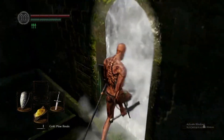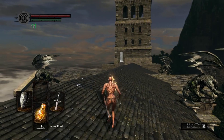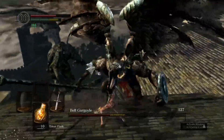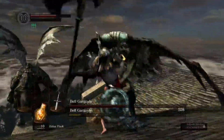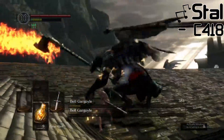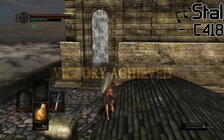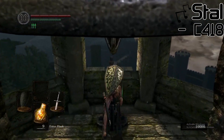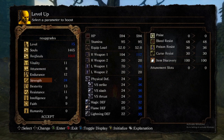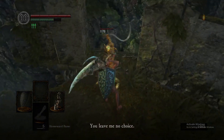Here we open up the shortcut to Firelink Shrine. We're right outside the gargoyles, and we once again use our Gold Pine Resin to buff up. This fight is very easy, especially with the tail-cutting stun lock. The second gargoyle goes down just as fast as the first one. Here we ring our first Bell of Awakening. We Homeward back to Firelink Shrine and put all of our points into Strength so we can wield the Gravelord Sword.